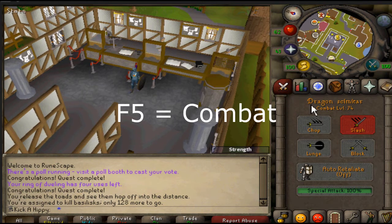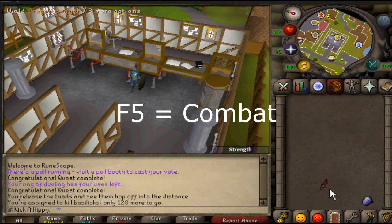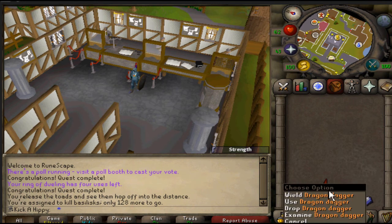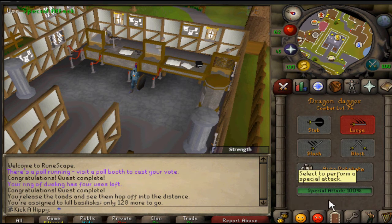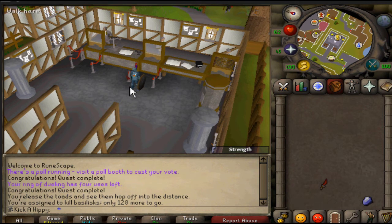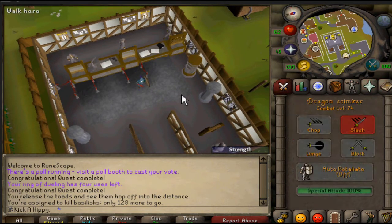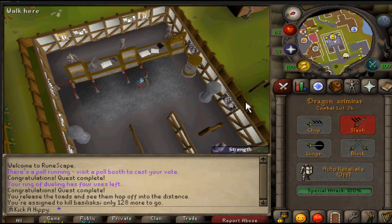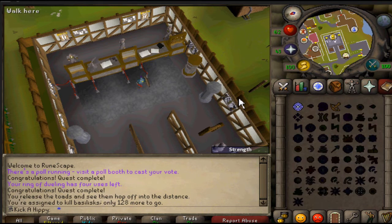F5 is your combat tab — it's your special attack tab. So if you want to click on your inventory, hit F1; click on your special weapon, hit F5, and you switch straight to your special weapon. It's very good for PKing, very useful — good for all sorts of things like hybrid PKing, or if you just liked the way it was pre-EOC.